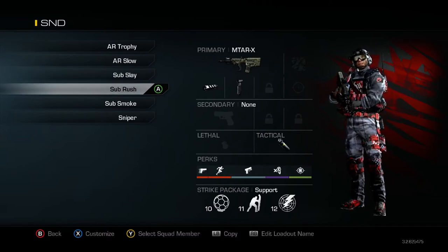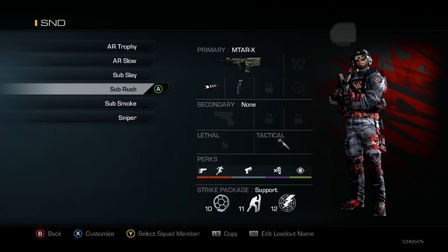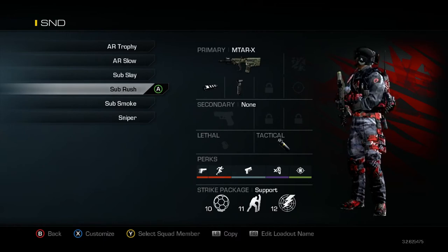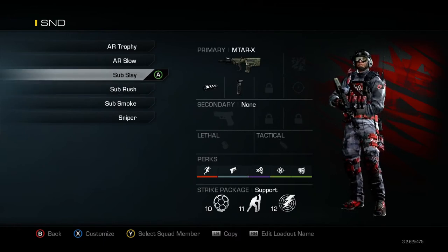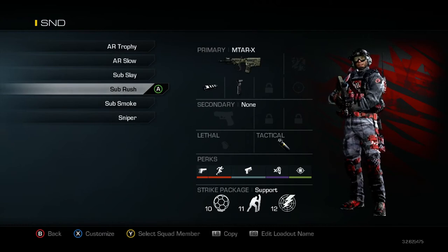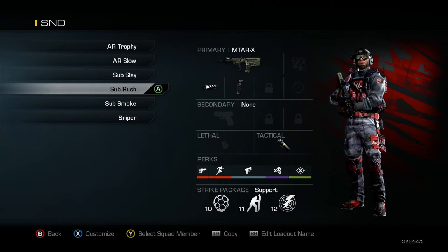Next one is my Submachine Gun Rush class, and I've got a Concussion on there for my Tactical. The only difference in perks between my Sub Slayer and my Sub Rush is that I have Ready Up instead of Tac Resist, because the Concussion takes up one point and Ready Up takes one point, while Tac Resist takes two points. This is the one I'd use to help rush a bomb — stun over, push past, let my bomb carrier start planting. The bombs are raised up and you can be seen underneath, especially if somebody's got a sniper with a thermal, so you don't want to plant right away unless you've got somebody pushed up to keep them from pushing you while you're planting.